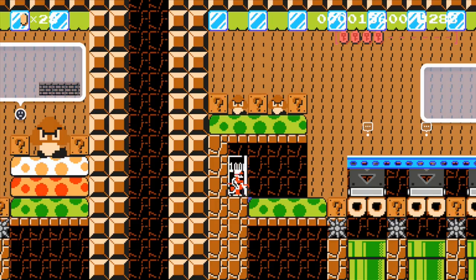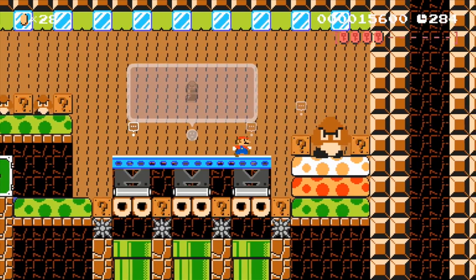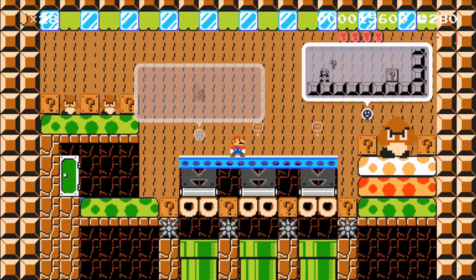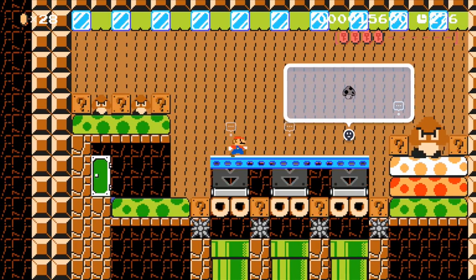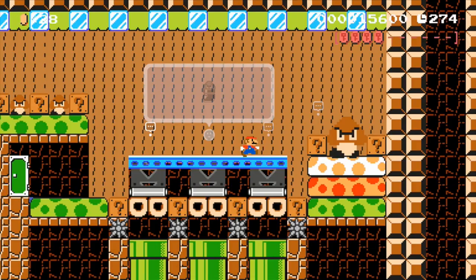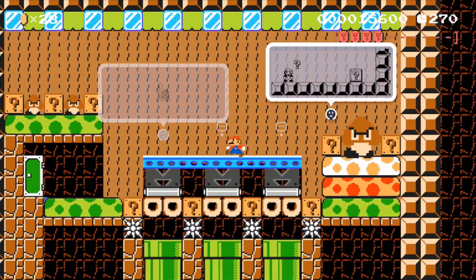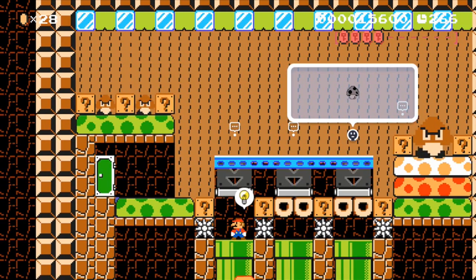We've got another pop quiz coming up. The question is: Mario wants to open that question block — how does he do it? Can he use a mushroom, a Goomba Shoe, or a Koopa Shell? I think a Koopa Shell is what's going to get the job done. There we go — and we move on to our final video challenge.